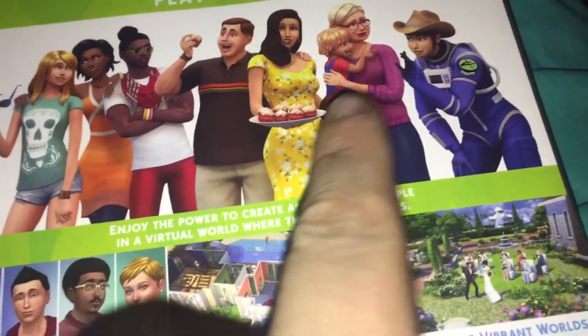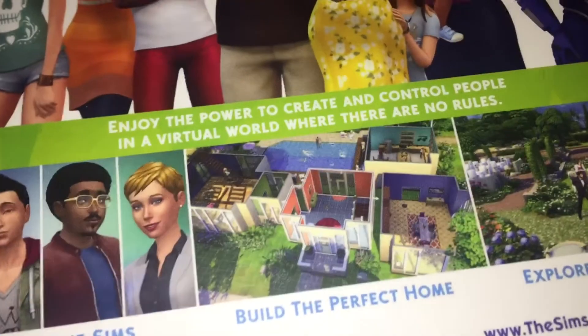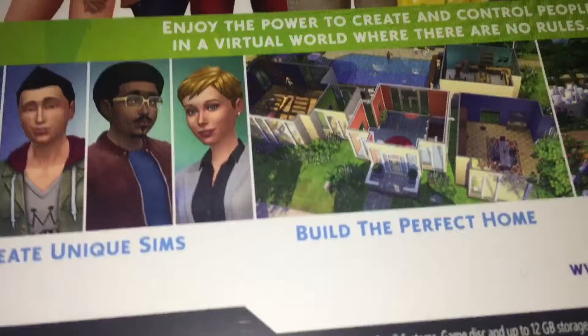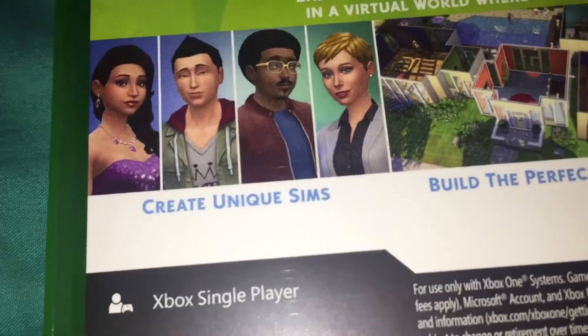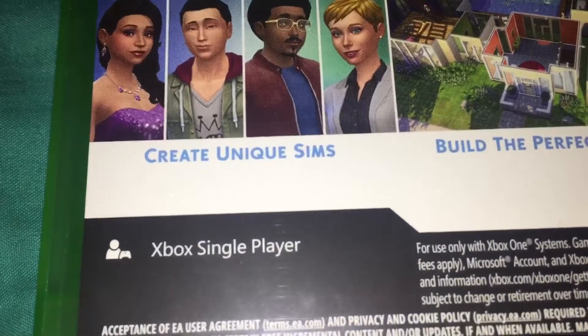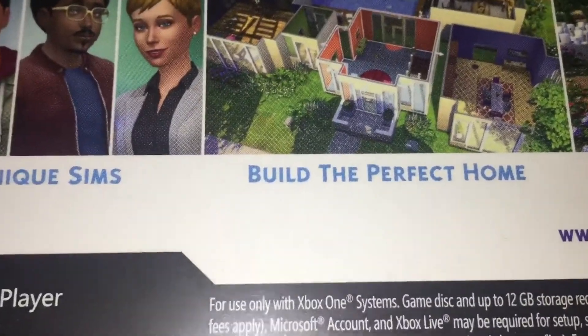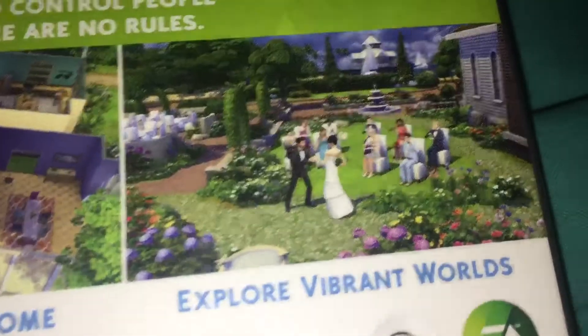It shows children on the back. 'Enjoy the power to create and control people in a virtual world where there are no rules' — so I can just have everything anti-gravity! Create unique Sims — those do look very unique. Build the perfect home — that looks pretty neat. Explore vibrant worlds, and it shows a little bit of a wedding along with — is that a rocket in the background?